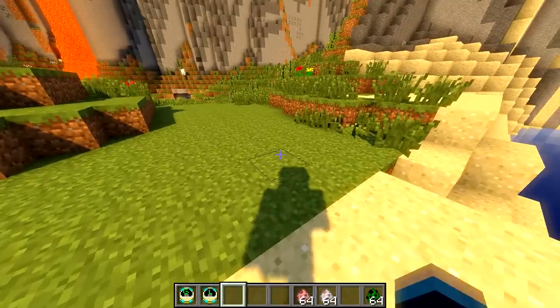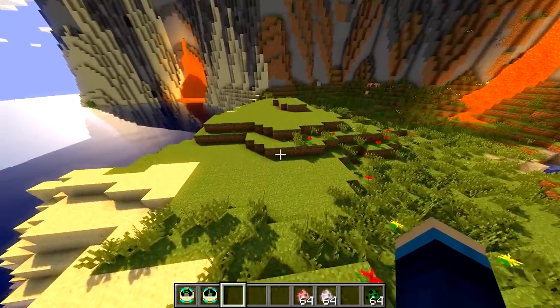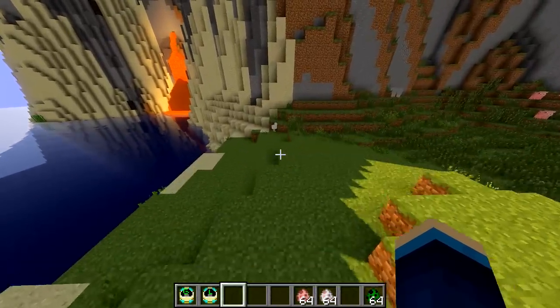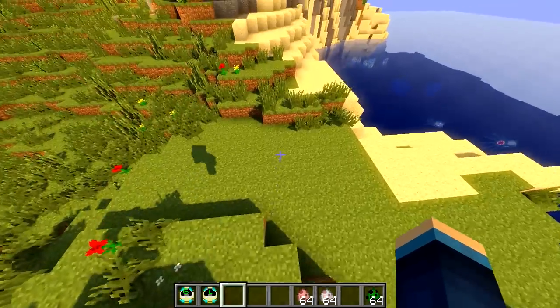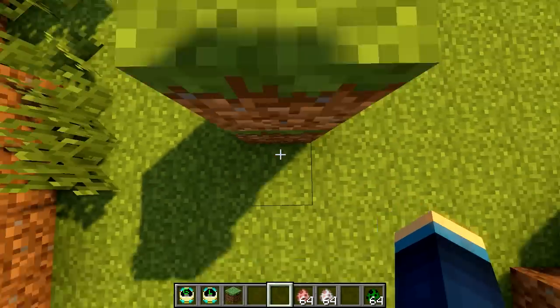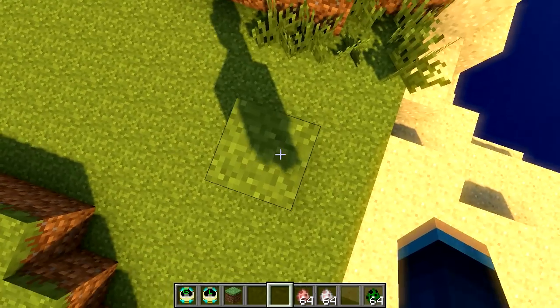Pretty much what it does is it just gives you gravity as if you were on the moon. You can jump slightly higher, and you can get a little bit more distance when you jump while sprinting. You can see I'm sprint jumping and I'm making about ten block jumps instead of the usual five, which is quite neat. I think it does make you jump twice as high — I can jump up two blocks now instead of one. It pretty much doubles your jumping height.